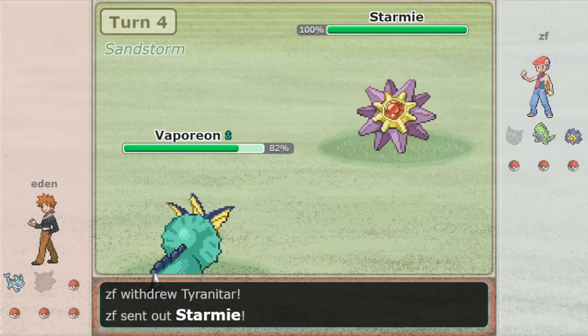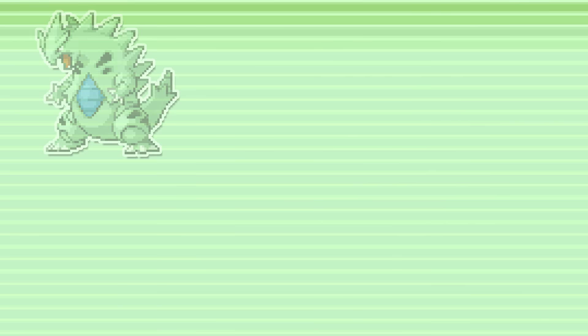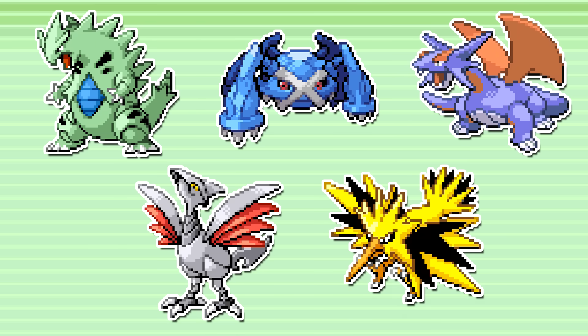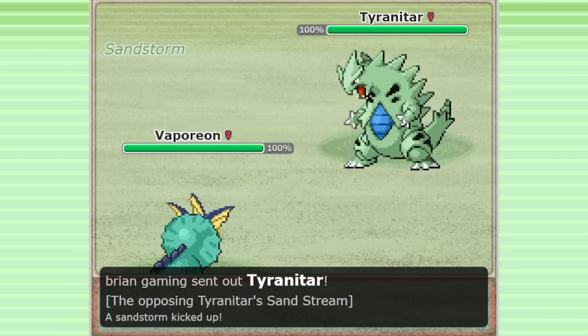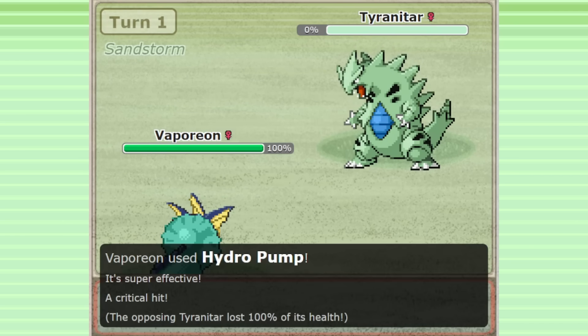This set has a positive lead matchup against pretty much every common lead in the game — that includes Tyranitar, Metagross, Salamence, Skarmory, and even Zapdos. With some speed and special attack investment, it's easy to see how you'd match up well against Tyranitar. You can directly outrun and threaten it, forcing them out and earning yourself early momentum.